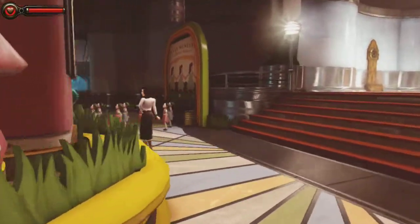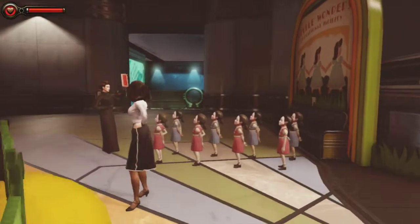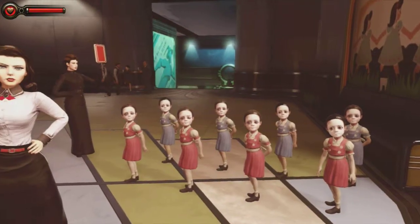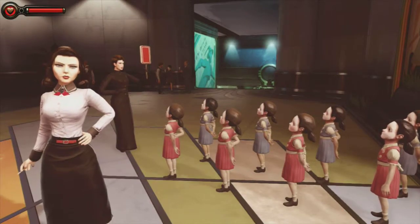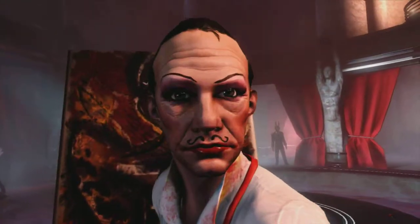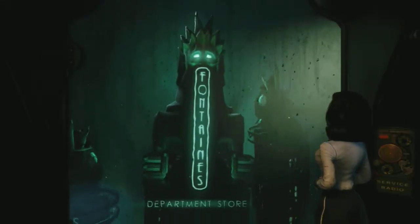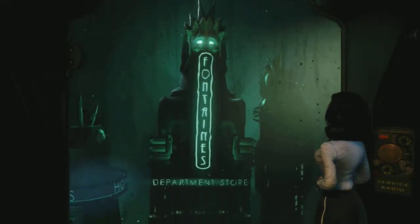Playing as Booker DeWitt, you are hired by Elizabeth to find a little girl named Sally. Finally getting to see Rapture in its olden glory, this DLC has a very noir feel to it. Starting the search following Elizabeth to the first lead, Coen — we finally get to see this Dali-esque artist in his prime home. After a great scene between DeWitt, Elizabeth, and Coen, you awaken in a water vehicle and the Fontaine building is ahead.